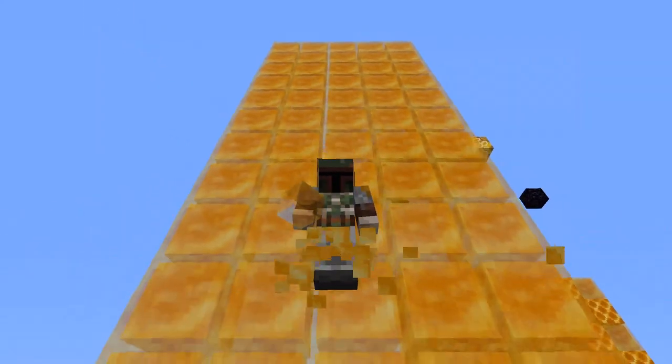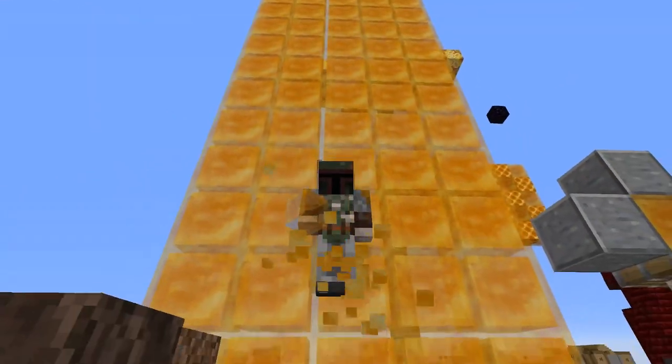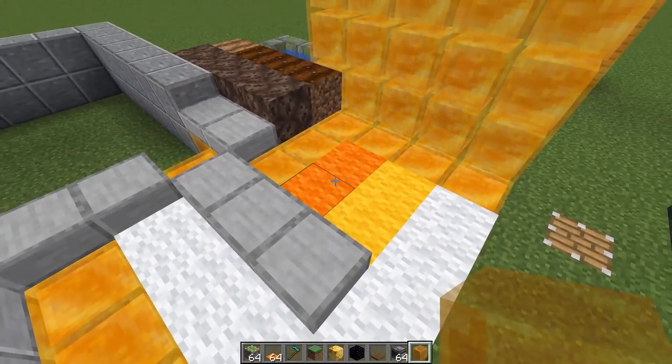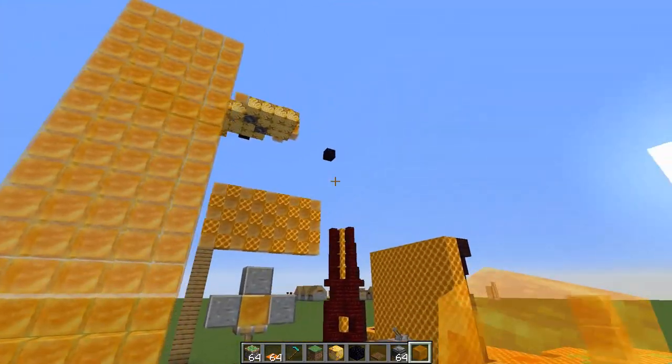Hey, welcome back. Riggs here. I've been doing more messing around with this honey block thing. I think I sort of discovered something about the honey block that's going to make it kind of the new way to transport villagers and mobs long distances.